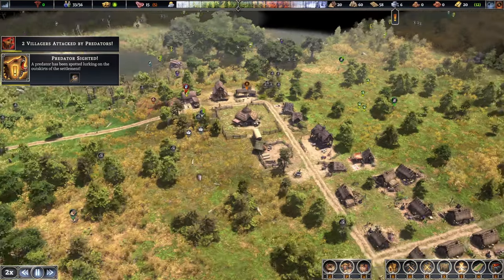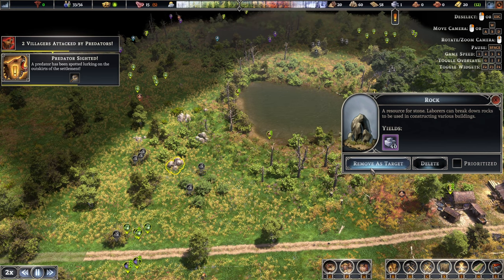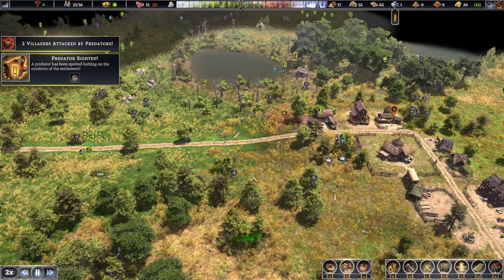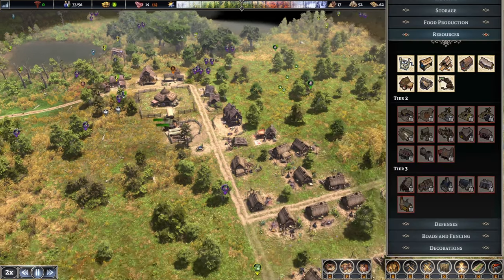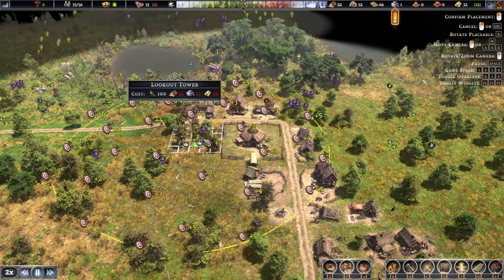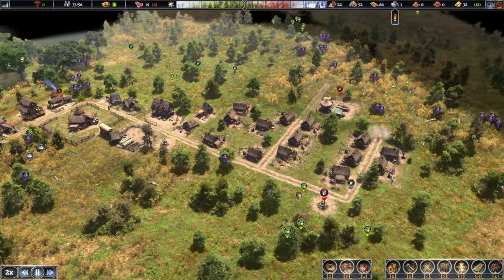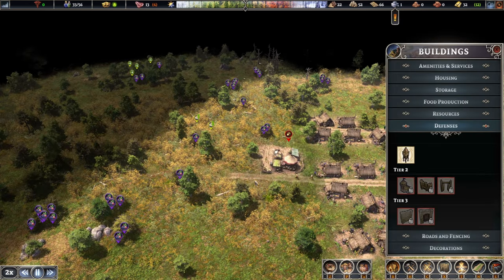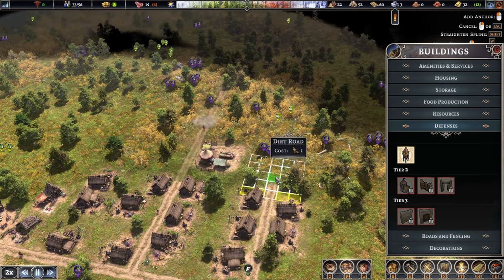We're definitely going to need defenses. Planks we have; rocks we don't. Let's prioritize the stone delivery so we can get upgraded. For defenses, we do have a bit of a hill over here and the town center. Maybe somewhere here will be useful for another tower to give us some extra protection. These roads can go straight through.